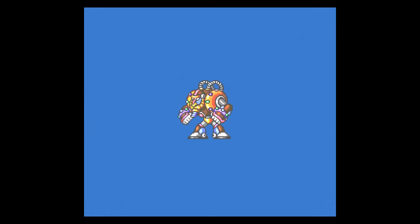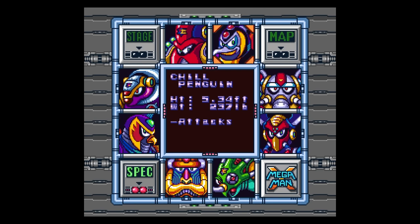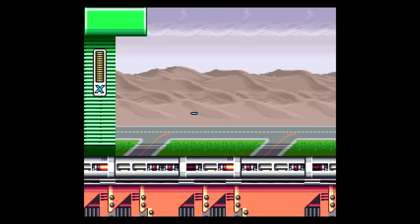A great weapon. Next up in the Weakness Order would be Spark Mandrill's stage, but we aren't doing any of that lame Weakness Order crap around here. We do at least backtracking runs that maximize efficiency. So we must go to Storm Eagle's stage next, as I must soak up this banger playing in the background.